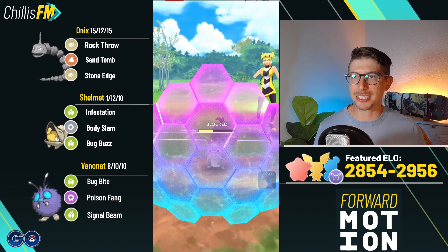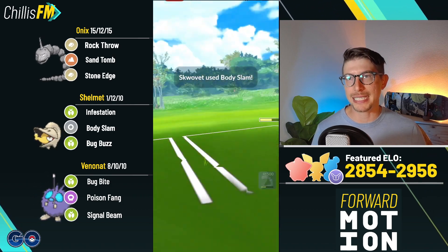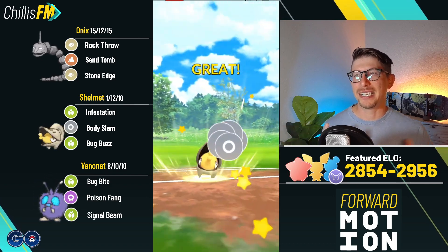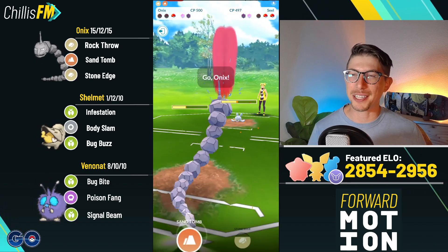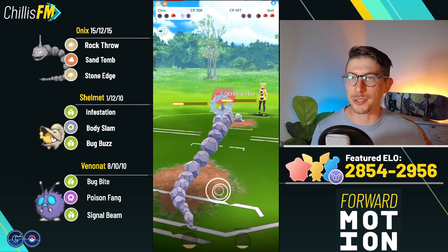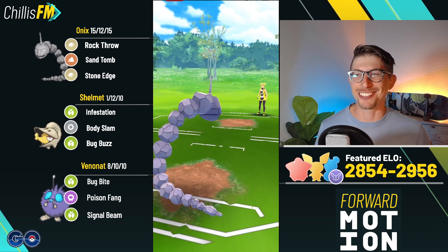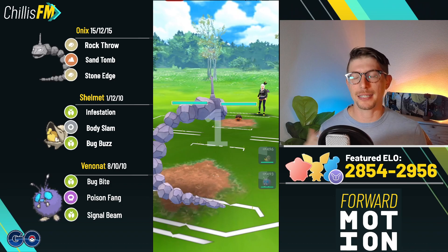I go for the Sand Tomb bait and they call it — swapping out into Skwovet. I build up some extra energy and come in with Shelmet, a pretty strong answer for Skwovet. The Body Slams will add up over time. We eat their next Body Slam, which puts us into the yellow, and we lose CMP on the next one so I have to decide — do I think they'll shield? I really don't think they will, even with Bullet Seeds doing double super effective to our Onyx. They let it go. We come back with Onyx, go for Sand Tomb dropping their defense, and get the win.